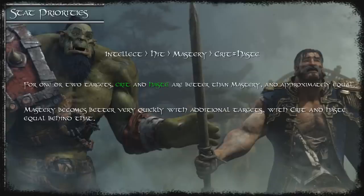However, in any situation where you can AoE or have a high amount of Shadowburn or Chaos Bolt damage, mastery becomes a lot better very quickly and crit should be behind that due to ember generation. Once you get to real AoE with 6+ targets and have unlimited embers, mastery still wins with haste and crit equal just behind.